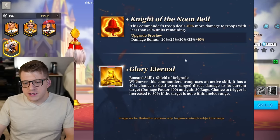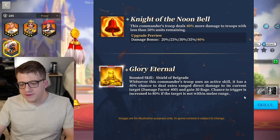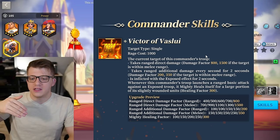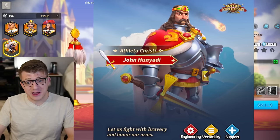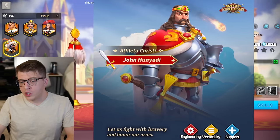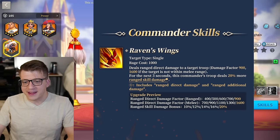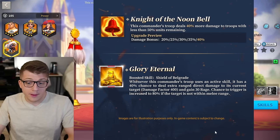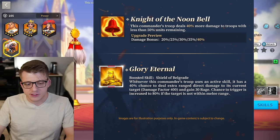It looks like the Shield of Belgorod expertise — which has a 40% chance to deal extra ranged damage and gain 30 rage, triggering at 80% if not within melee range — I wonder if this will stack with Steven's active skill, because it's going to not only deal damage but also deal additional damage every second for two seconds. If those additional damage pops also have a chance to trigger the expertise, you probably want to run John primary. It seems like you would want to do John primary, Steven secondary strictly. Raven's Wings increases Steven's active skill damage, and given no listed cooldown, this could pop multiple times.